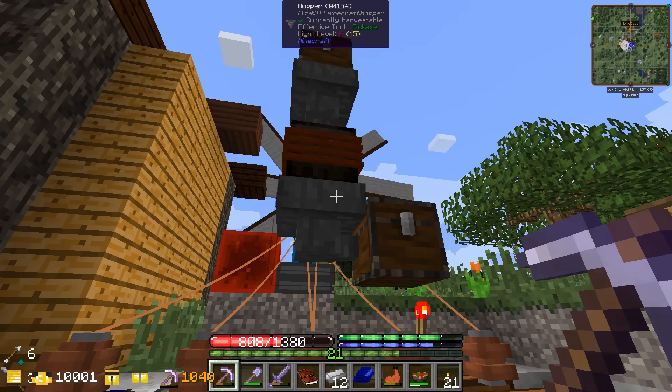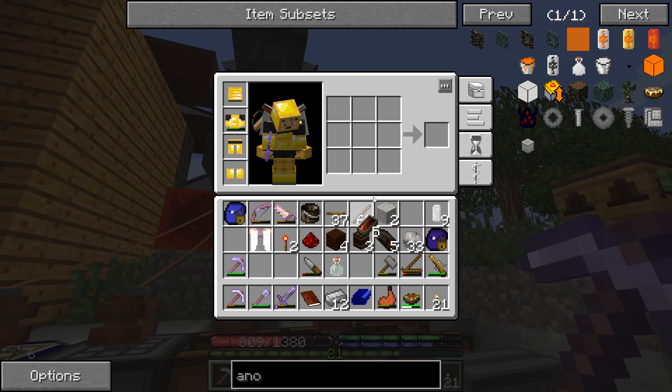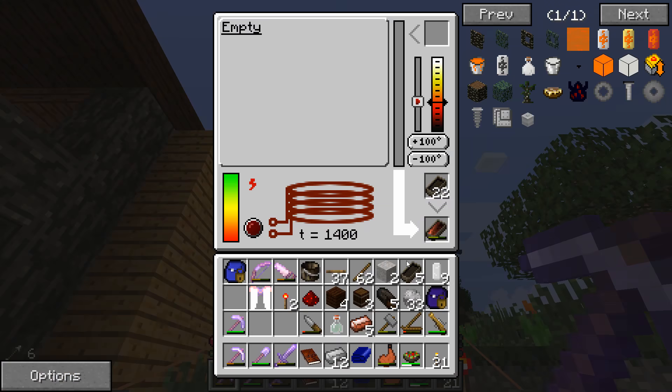Let's check on our copper - yeah look at that! That's convenient. We just drop our copper off in here, walk away, come back and it's all cooled and taken care of. We just pop it out of the mold - so nice!